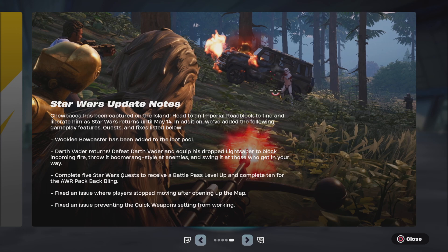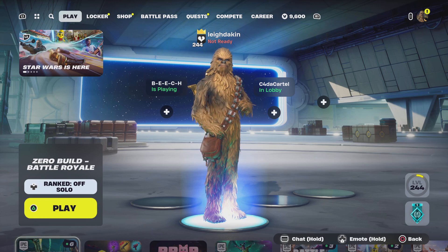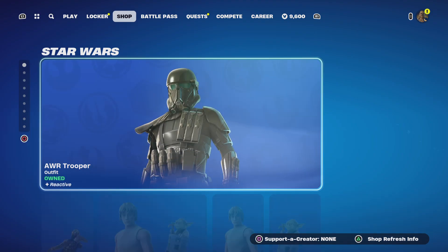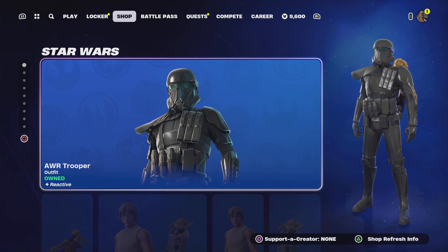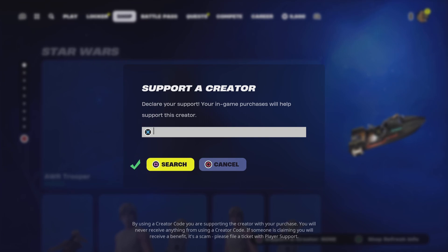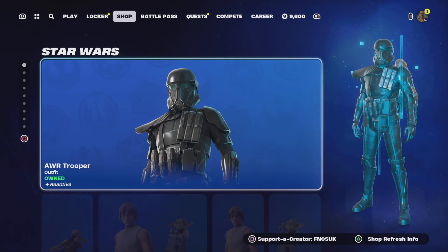Today on Fortnite, I have 26 days until I lose all your help in Epic Games. The item shop doesn't have much to shop — we've got the AWR troopers. All you got to do is type in FNCSUK and press cross, then type it in and press square and you're good to go. It resets in 14 days, thanks to those people who have used it.